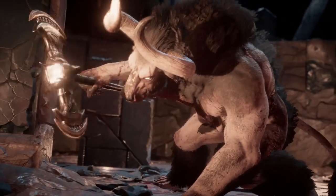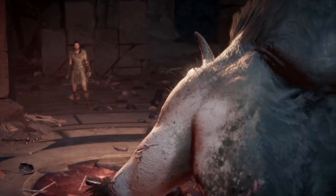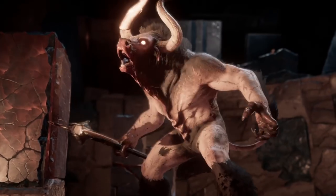The axe is called the Minotaur's Labrys, wielded by the Minotaur — one of several creatures created by the Isu in the Olympus Project. Another one of these creatures is the Cyclops, who wielded the bludgeon built in the ancient forge.